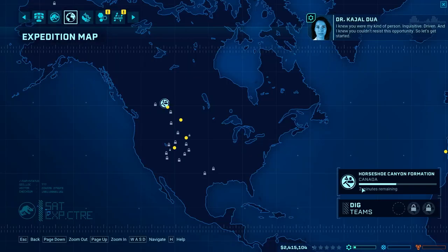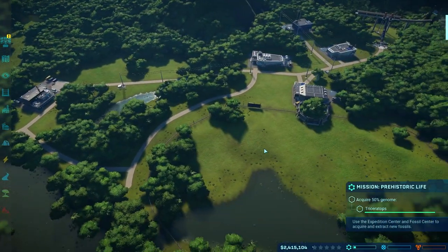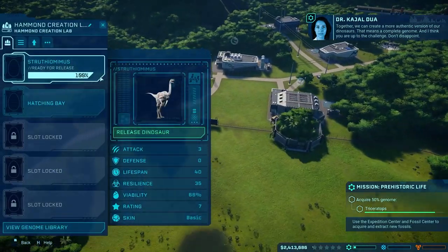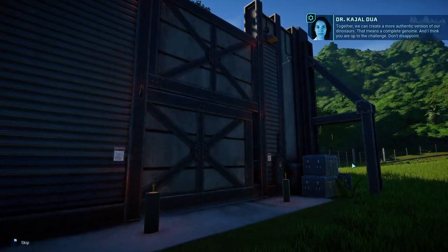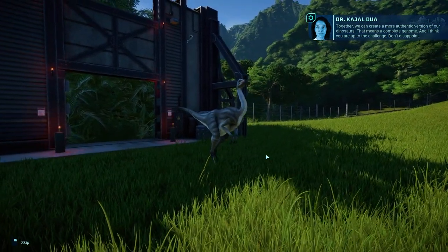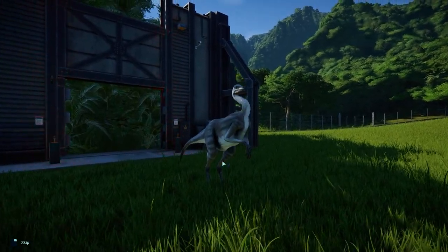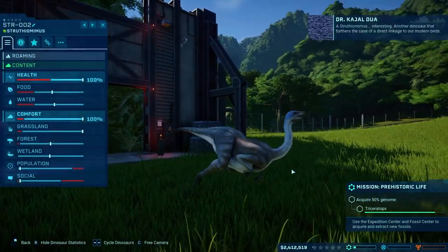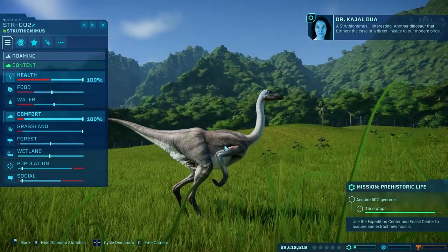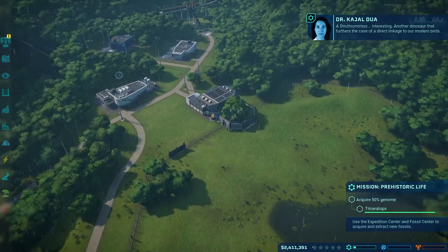Two minutes remaining on that expedition. Let's go ahead and release the Strithiomimus — it's just a Strithiomimus but I have to make it as exciting as possible. I actually do like these little guys, especially when we can start playing with their DNA and mixing it up and making them different colors. We have to remember all the dinosaurs are girls, right? They're not supposed to breed — things don't go really poorly.